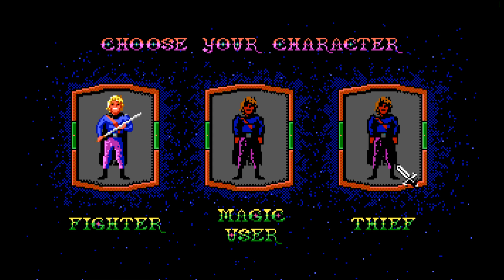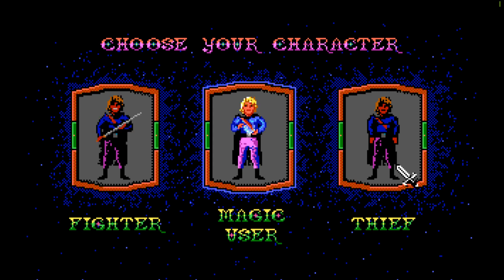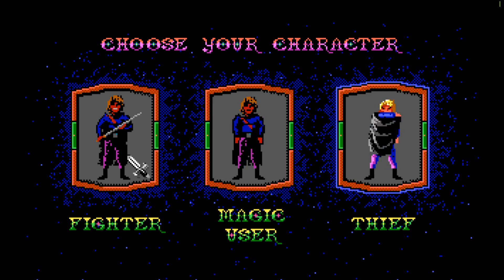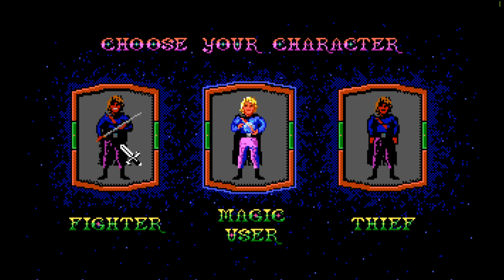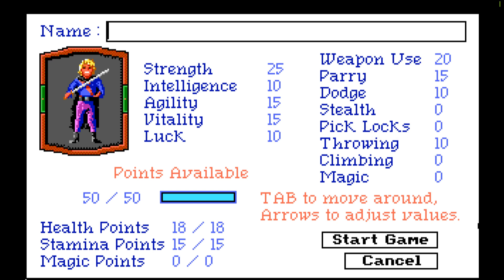We're going to turn the sound down a little bit. First, we're going to have to pick either a fighter, a magic user, or a thief. We're going to go with the default, which is the fighter. Just like in games now, you get so many points and distribute them amongst your abilities, and the more you use them, the more they build. As you can see, it's strength, intelligence, agility, vitality, luck - typical things - weapon use, parry, dodge, stealth, pick locks if you're a thief, throwing, climbing, and magic if you're a magic user.